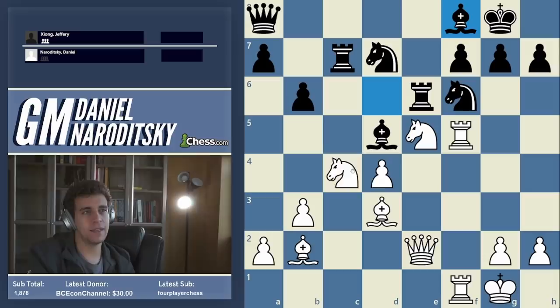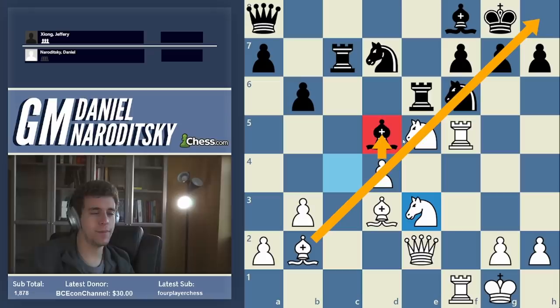If he brings his bishop back to f8, I can swing the knight back to e3 and try to get rid of the bishop on d5, and later I can play d5 to open up my bishop on d2. I felt this was the way to continue the initiative, and the engine actually likes this decision. There are some really cool lines I had calculated.